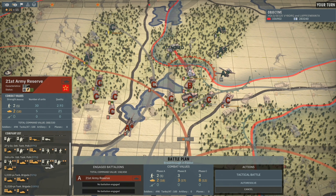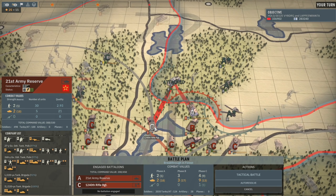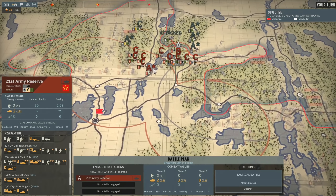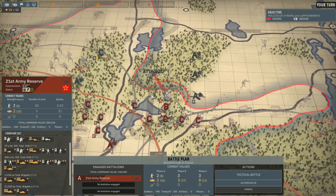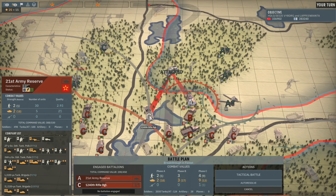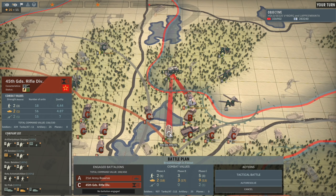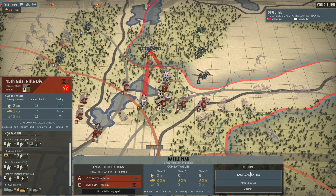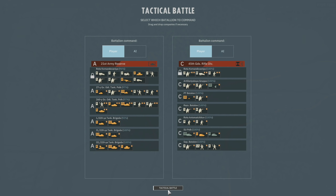Actually, do I need to do that? Probably not. We could bring these guys in phase C just in case. We can't bring in any aircraft because of their AA nets. Let's bring in the phase C unit — yeah, this one in phase C would not be too bad. I'm going to use this one because it can push up the road. Tactical battle and jump on in.